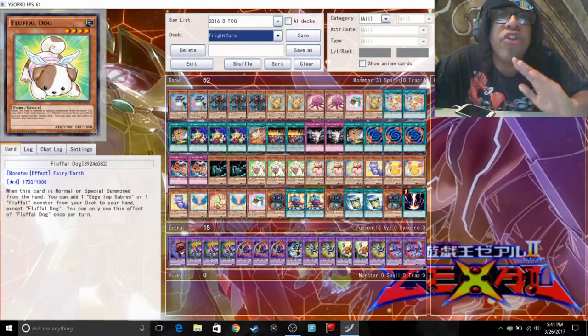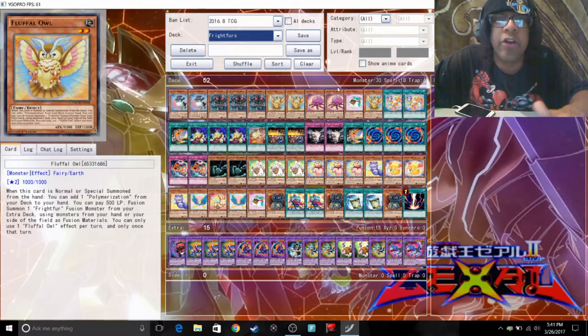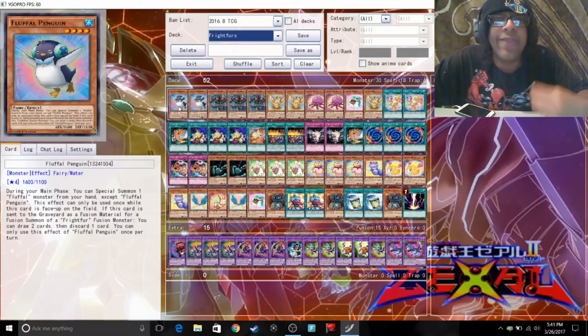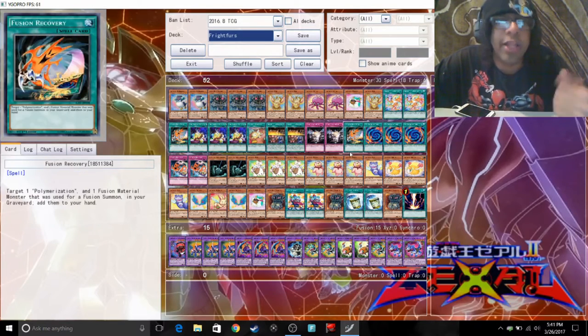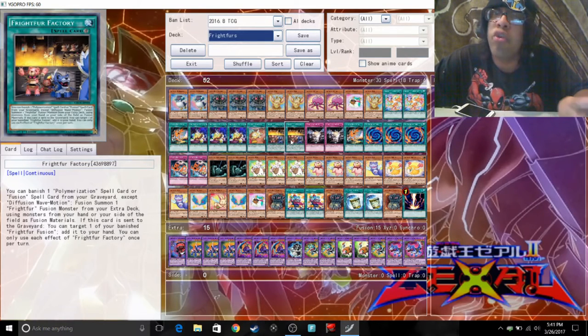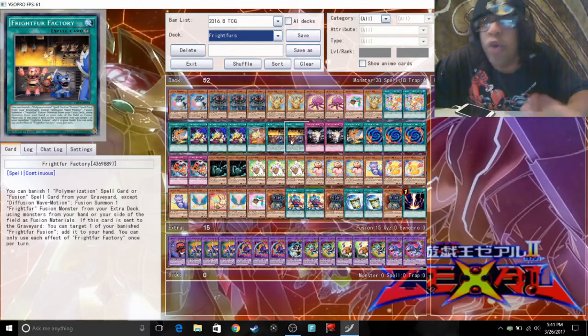Two Cats. You want to run two of each Fright Fur monster except for Leo — two of each except Leo. Three Dog, because Dog can help you get Cat and Penguin to your hand to use as fusion materials. Owl, so you can bring Poly to your hand and set up your fusions. For Fright Fur Factory, you can do it with one, but two is fine — you should have at least one Factory in your deck.